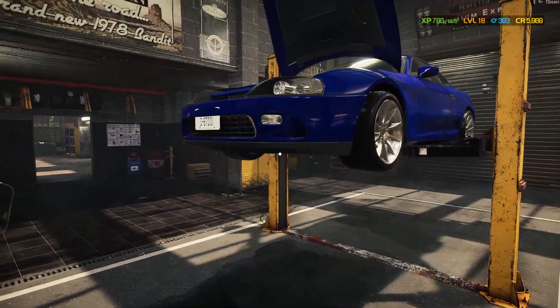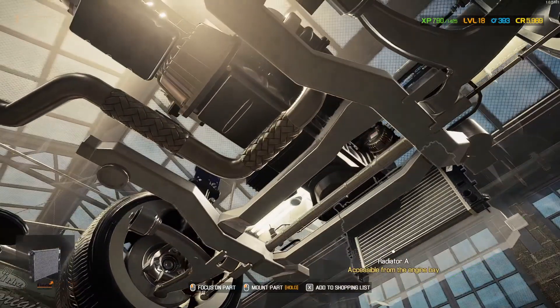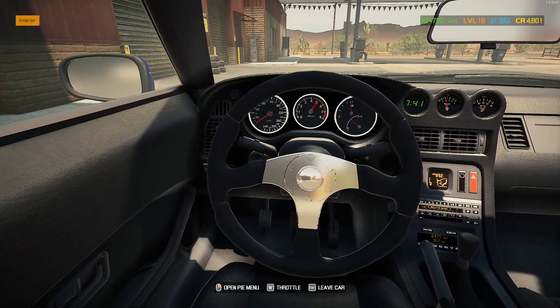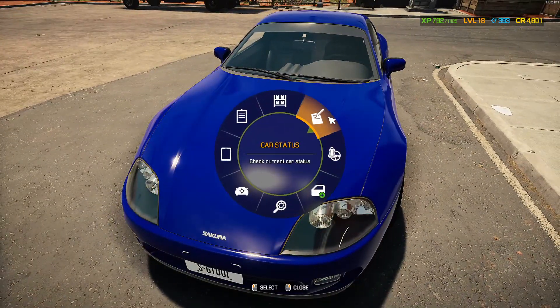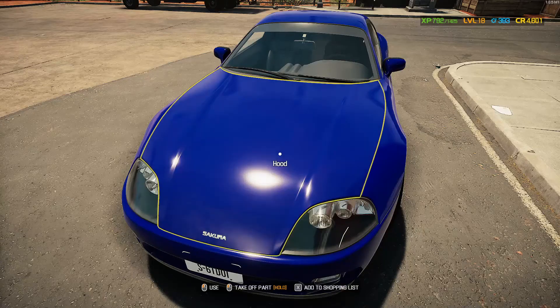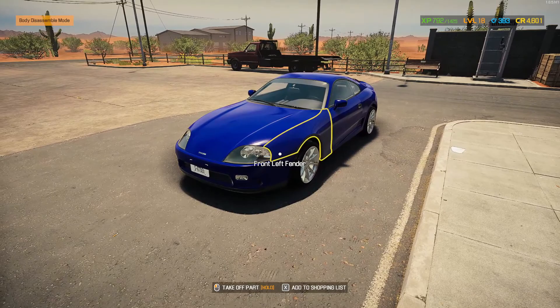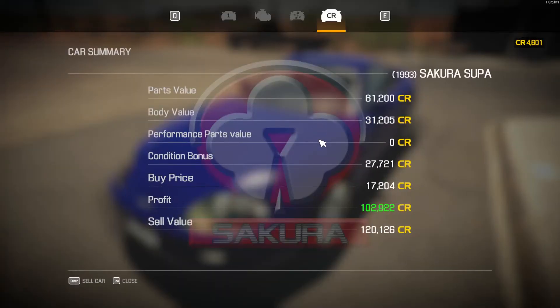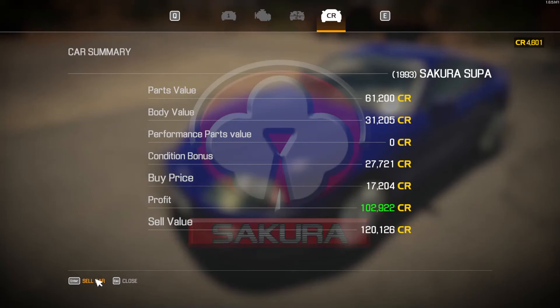She looks beautiful though, doesn't she? That blue on the engine — you've got to admit, guys, it just looks freaking fantastic. She purrs and hisses like a kitty! All right, here we go — 120,000! We bought her for 17 grand from the junkyard, and look at her now. I'm going to be sad to see her go — I'm going to shed a tear. Unfortunately she's got to go.